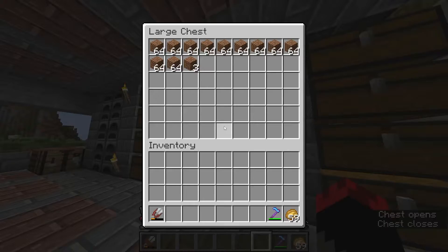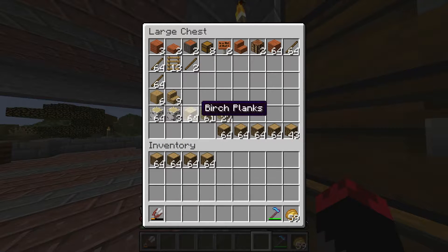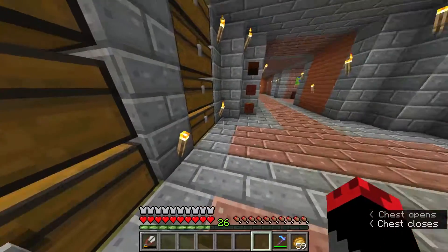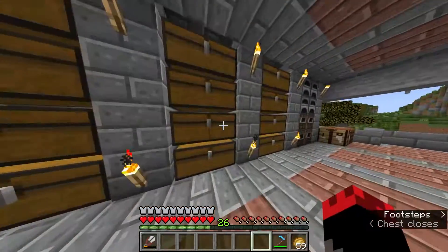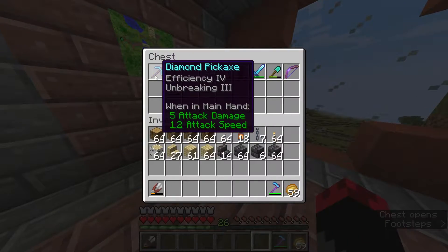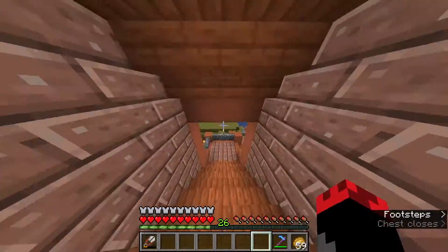We got three stacks of white wool, I'm gonna take four stacks. Grabbing glass, bricks, chains, and torches. We need everything. Hopefully this is enough. We also need to grab a couple more torches. First we're gonna take care of our sheep problem.